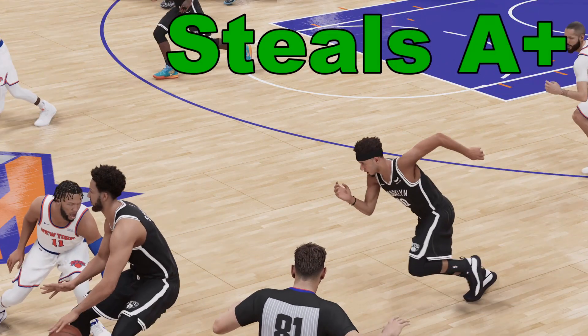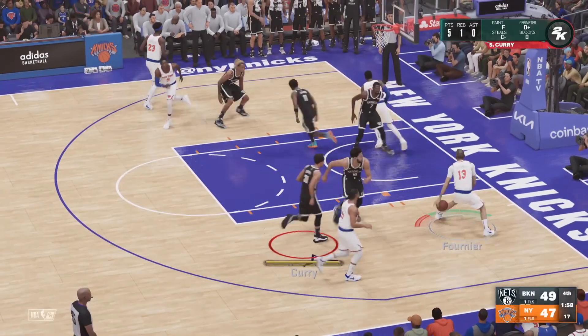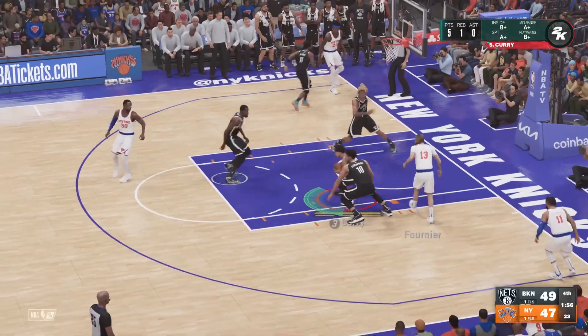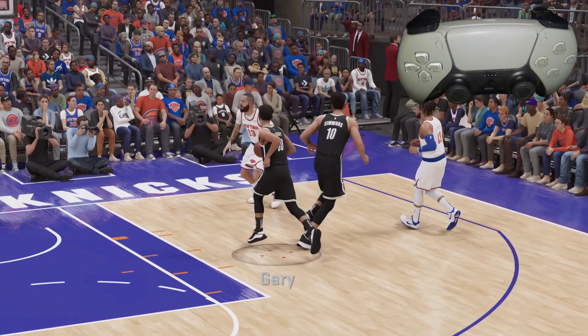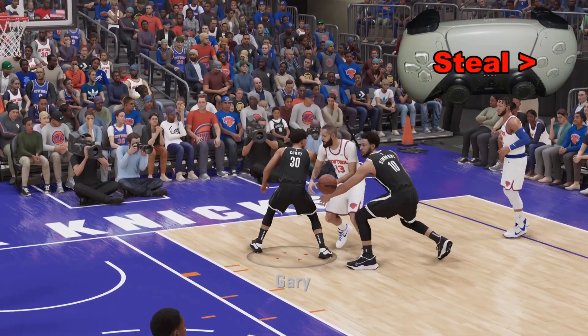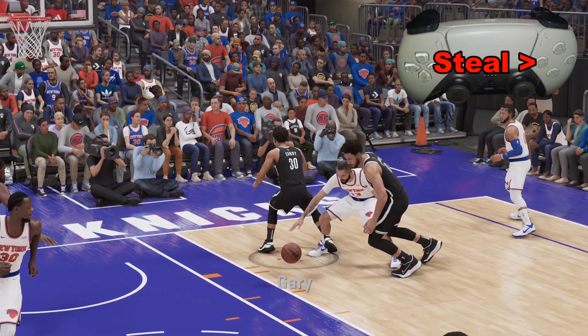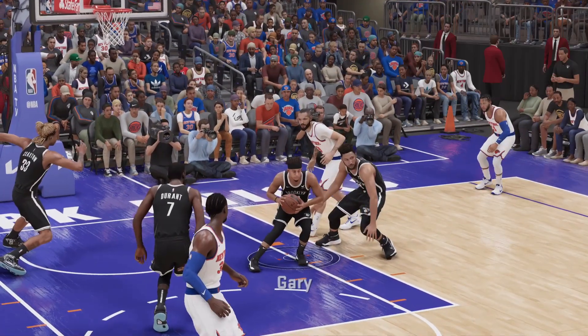Here we have an A-plus rated player that gets an easy steal right there. In this next example, we bring a C-minus player in for help — he's gonna knock the ball away and we'll get a steal. Let's look at that in slow motion: we bring him in, press the square button, knock the ball just a little bit, turn, and we have possession.